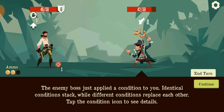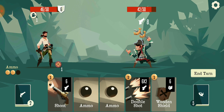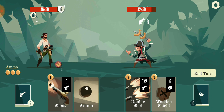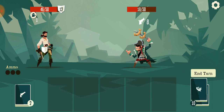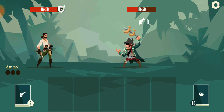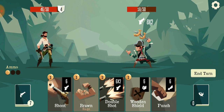The enemy boss has applied a condition to you. Okay, you just want me to tap it. Blocked all the damage - does the shield stay on? Shield stays on so it stacks - noted. That's always nice to see.